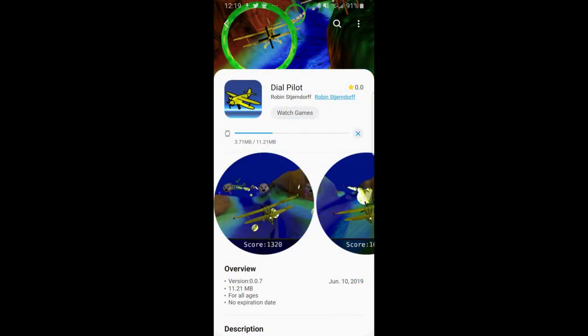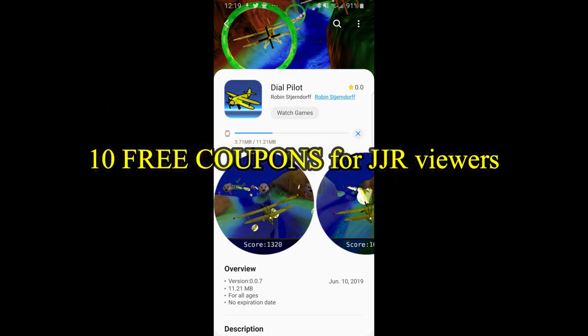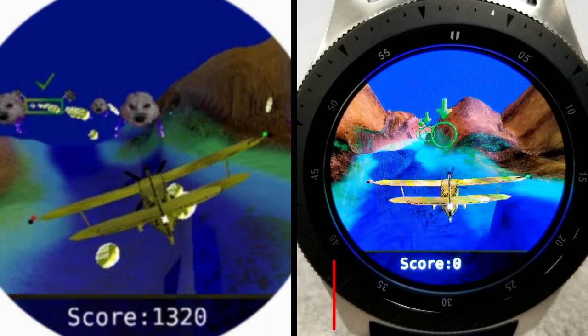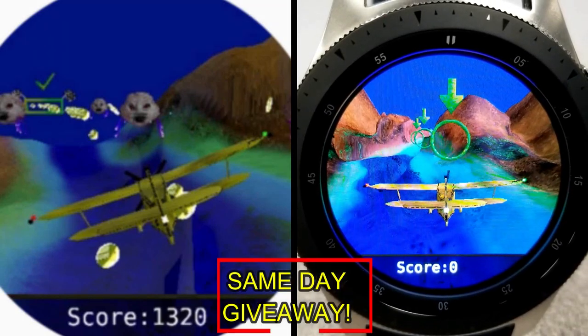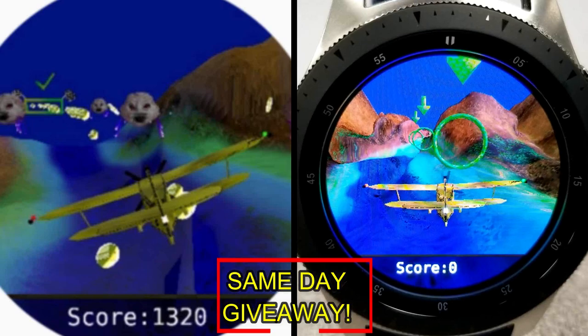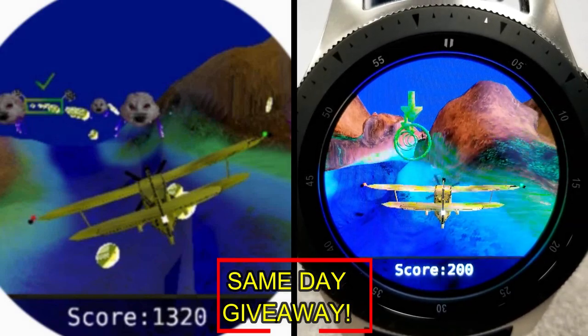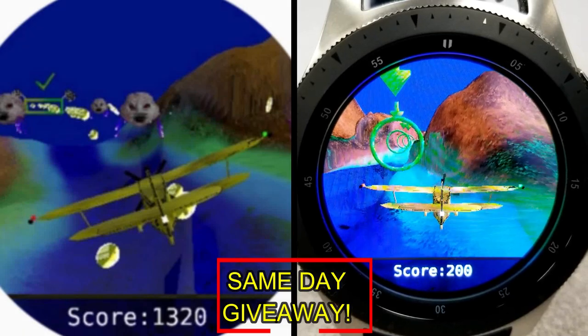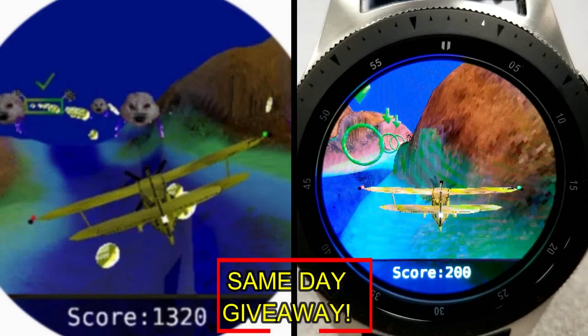If you want more information on the game that I reviewed today, simply do a search in the Galaxy App Store under the name of this app. The full details including the direct link are included in the video description. I'm also going to be giving away free coupons to random and lucky viewers that comment below and answer the developer's question. He'll be selecting the 10 best responses and then leave a reply under the winner's comments to let them know how they can get a coupon.